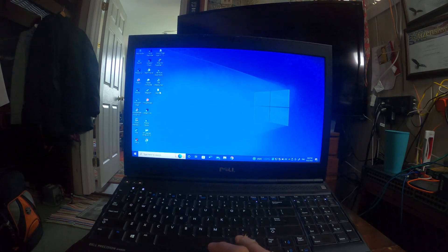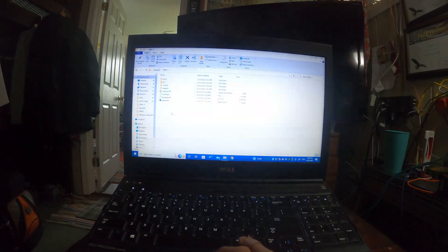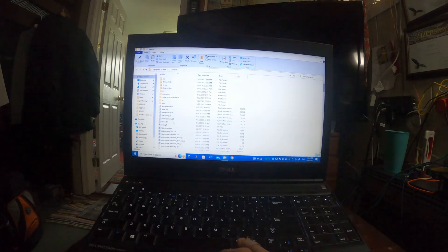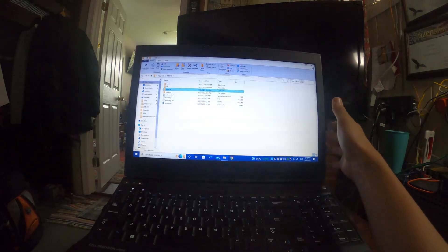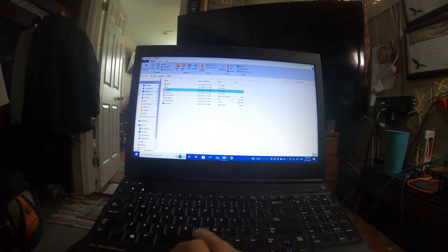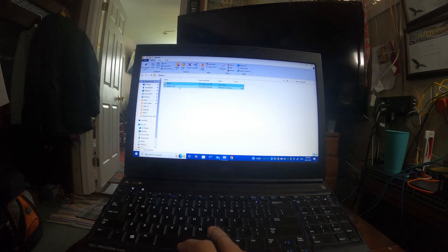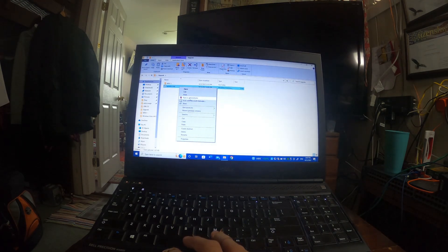Since they had the new 22H2 update, if I run the setup and delete the file in the sources folder — delete appraiserres.dll — it's not going to work anymore. It doesn't bypass the requirements popup. So what we're going to do is run this tool instead, and I'll have a link in the description.